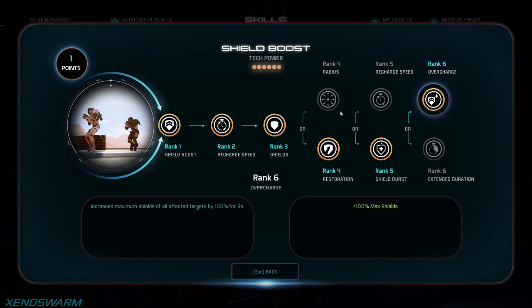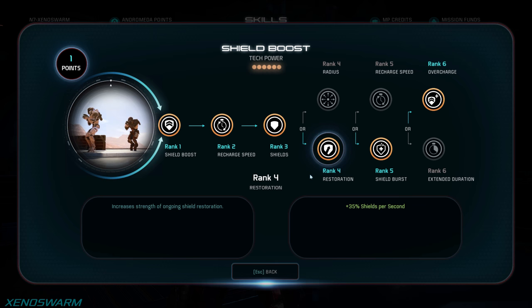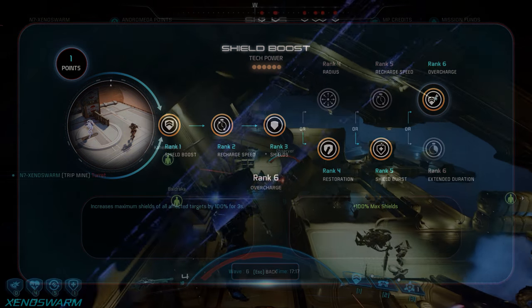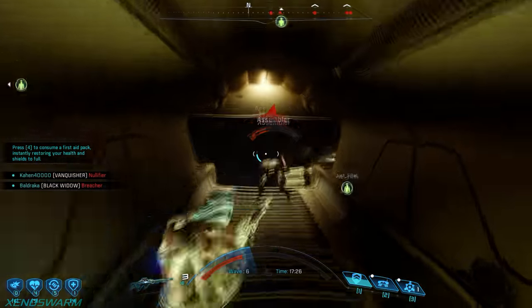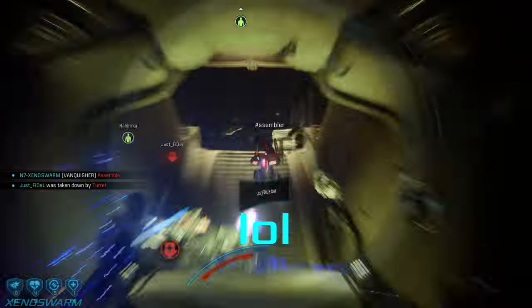The increased radius is nice but works mostly for a ground support player. As a bunkered sniper we more often than not find ourselves alone on the other side of the map providing cover fire, so it benefits you more to focus on personal buffs rather than group buffs. Restoration and shield burst give you a massive boost to how much shields you get and how fast you get them, but the real trick comes from overcharge — when you pop shield boost, you and anyone in range gets 100% increased shields for three seconds, making you very tanky and giving you one of the strongest defensive utilities outside of stealth.